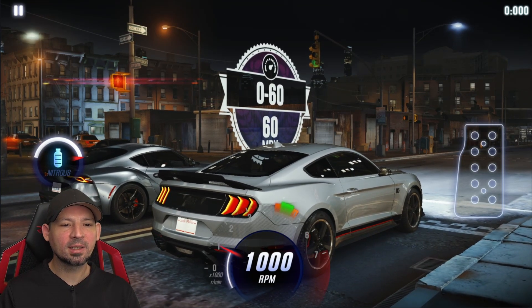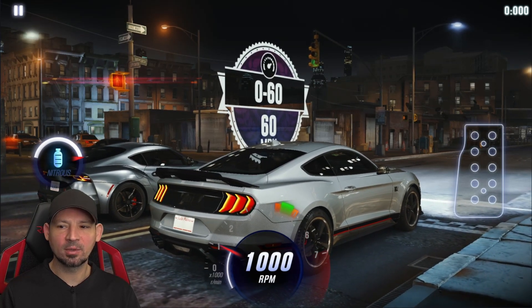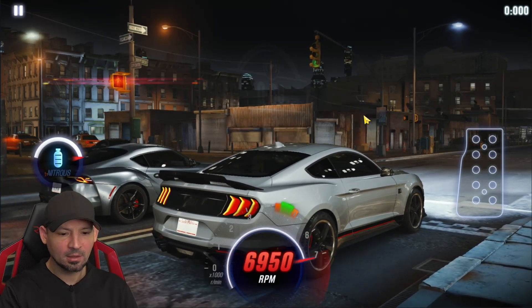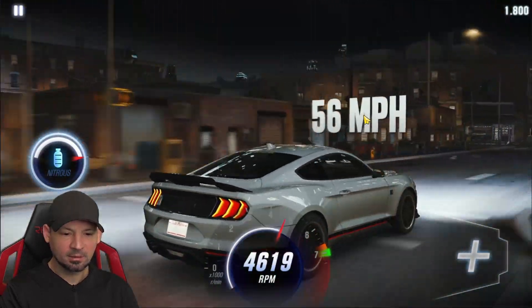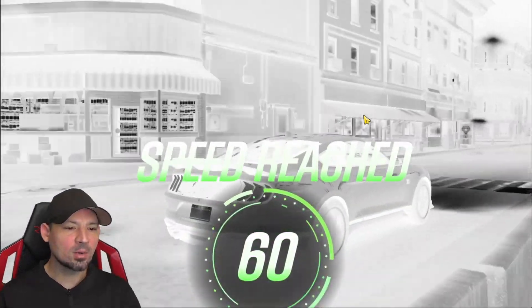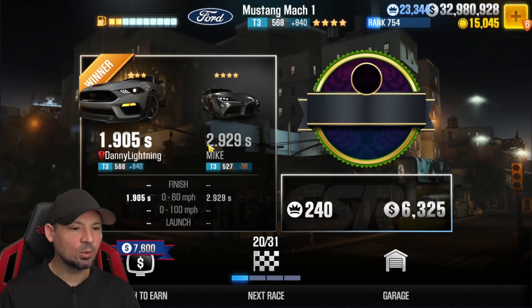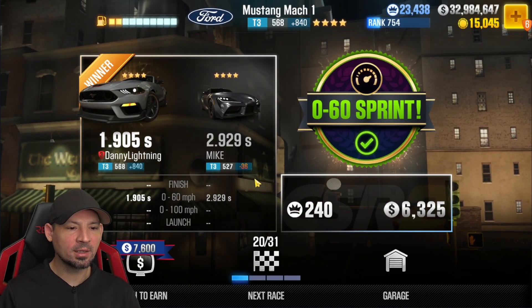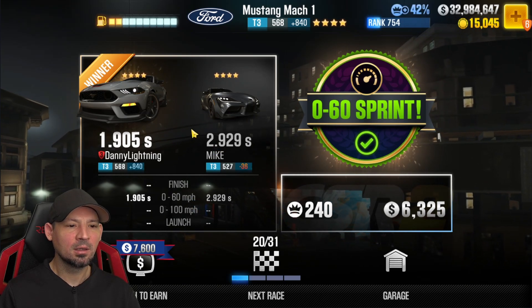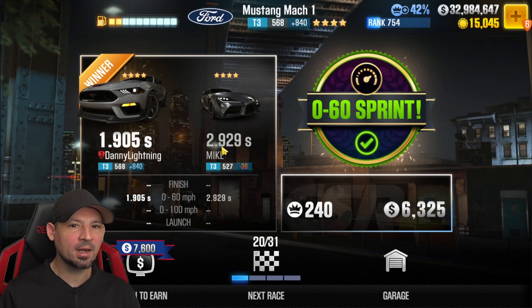We're going to do the 0-60. This should be the final 0-60 race — race number 19. Let's go ahead and get this one out of the way. 3, 2, 1, let go. And there we go — 0-60, we made it, no problem. That was a 2.929. So on race number 19, that's about what you can expect to see the other guy run. If your car is doing 0-60 faster than 2.9, you should be able to beat race number 19, no problem.